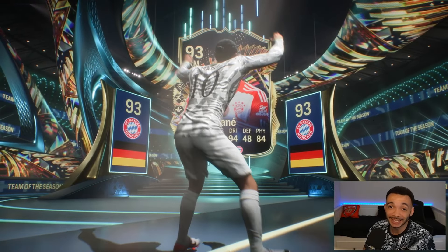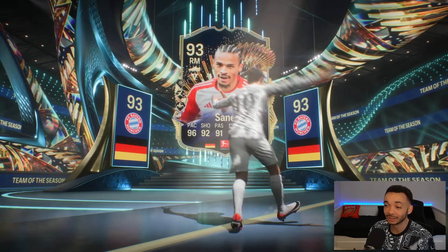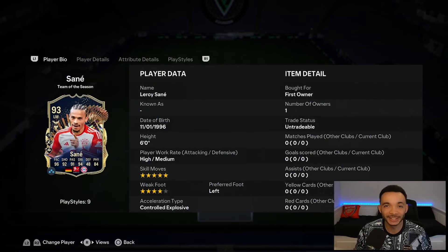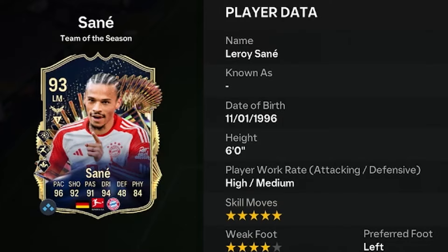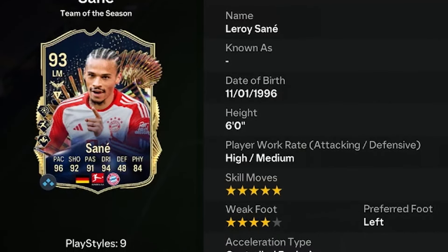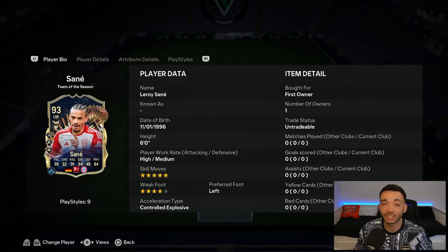93-rated Team of the Season Leroy Sane - this card is crazy. Let's see if he's worth it. He's six feet tall with a unique body type, high/medium work rates, left-footed with a four-star weak foot and five-star skill moves. His SBC is coming in at just under 550k, and we're going to see if that's good value or not.